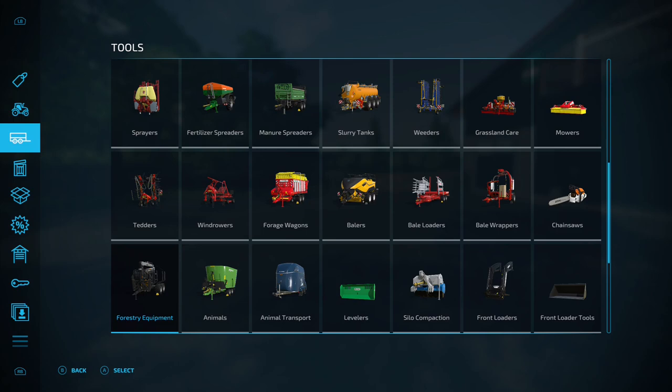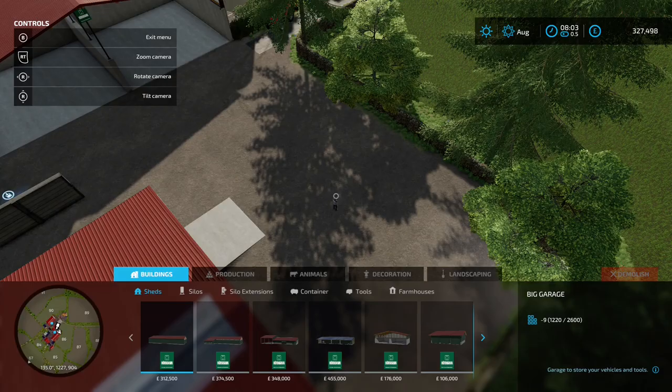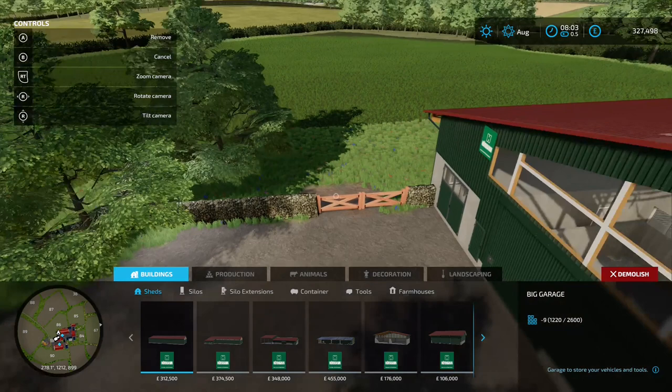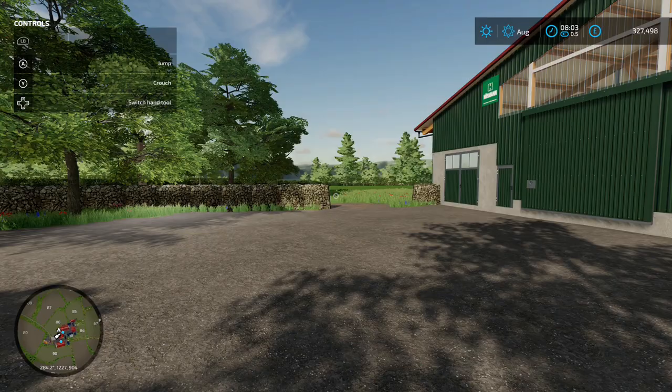Now for gates. If we go into the construction menu - again, we don't need to own the land for this. Spin around, you've got that gate there. Come across to demolish, zoom in, make sure the gate is highlighted - job done. That's the gate done. You don't need to own the land to do the hedges or the gates.